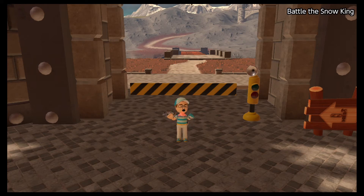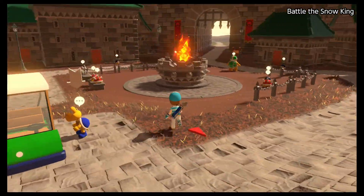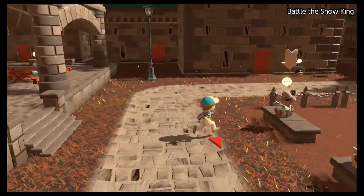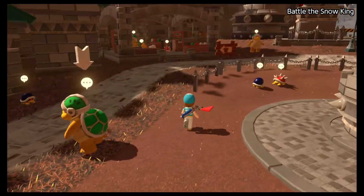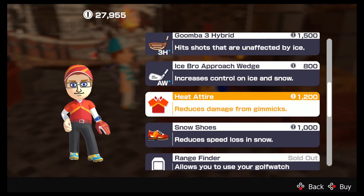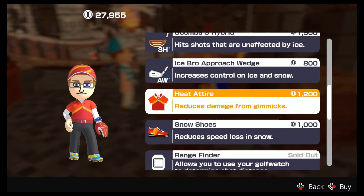What's going on everyone, it's Adam here from Adam's Nintendo World and gamesreviews.com with another episode of Mario Golf Super Rush on Nintendo Switch. We attempted in the last episode to battle the Snow King and failed miserably, so we're going to give it another shot. But first things first, we're going to see if we can upgrade some of our equipment — maybe that will help us defeat the Snow King this time.